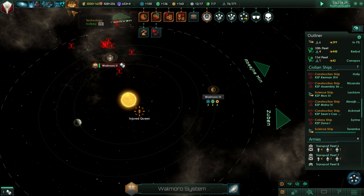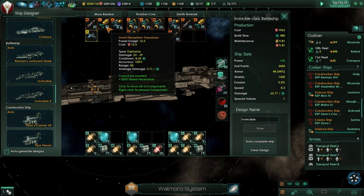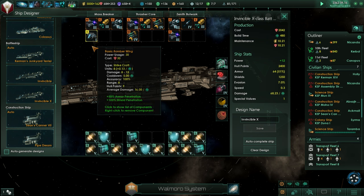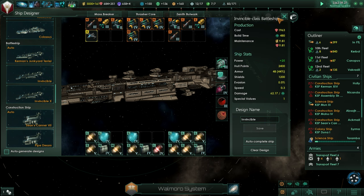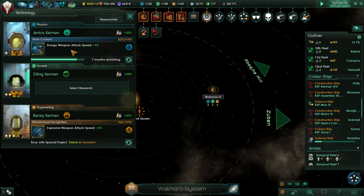I've done some upgrading of our ships in the ship designer. Now I've got the Invincible X battleship, upgraded from the Invincible, with level 2, 3, and 4 weapons — and here it's all level 3 and 4. There's a basic bomber wing and all level 5 shields, armor, and reactors, whereas we had a mix before. All the classes now have new versions with upgraded weapons and shields. Our research is coming close to completion — we're going to be increasing explosive weapon attack speed and energy weapon attack speed, and we just researched something to expand our border range.